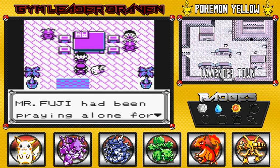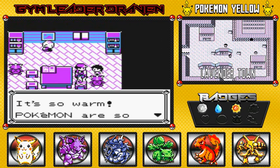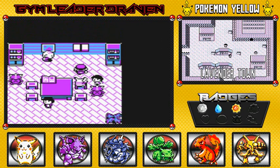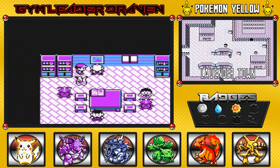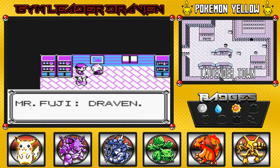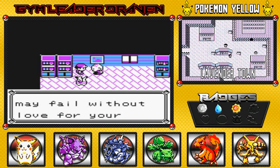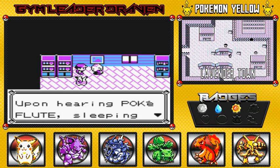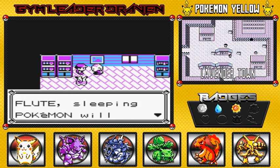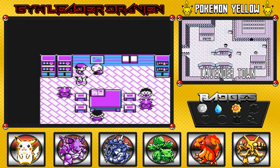Mr. Fuji had been praying alone for Cubone's mother. He says, 'Draven, your Pokédex quest may fail without love for your Pokémon — I think this may help you in your quest.' We received the Poké Flute! Upon hearing the Poké Flute, sleeping Pokémon will spring awake. It works on all sleeping Pokémon — that's great!